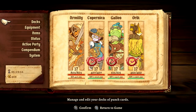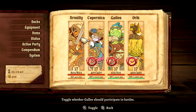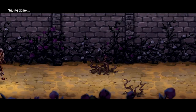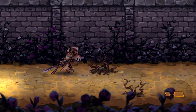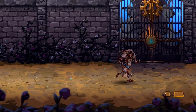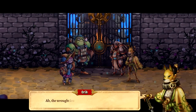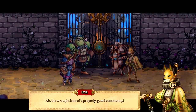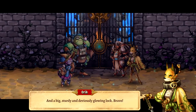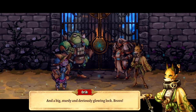I definitely think we need to sit down and figure some other stuff out, but in the meantime I think our active party — we can change it up a little bit. Let's get to it, let's start this act, hopefully well. I'm not usually very good at this game — I'm sure you guys have gathered at this point, but I'm trying my best. This is the gate. 'The wrought iron of a properly gated community, and a big, sturdy, and deviously glowing lock.'